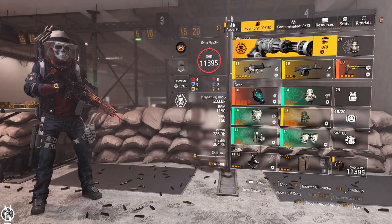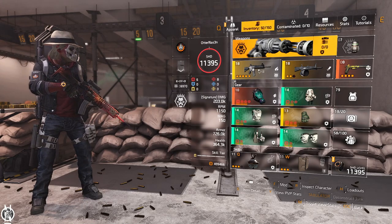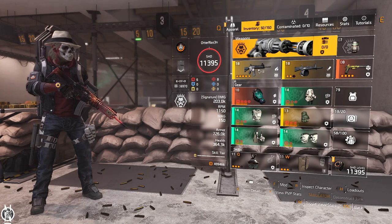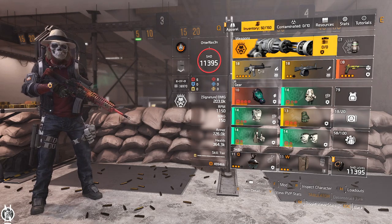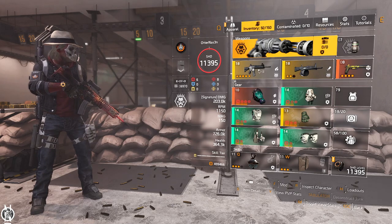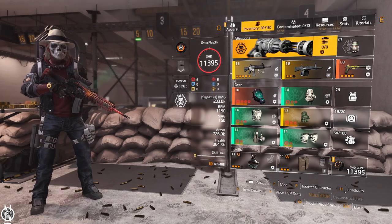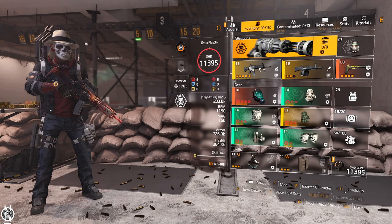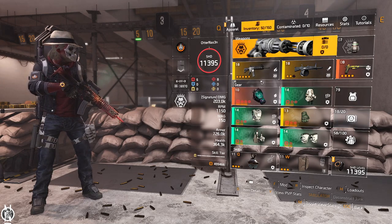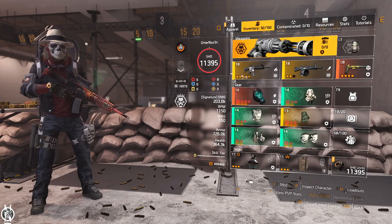You could also run this set with an SMG, which shoots faster and builds stacks quicker, but the damage is a bit lower and you must stay close since SMGs spread heavily beyond 20 meters and have very short damage drop-off range. In my opinion, an assault rifle is the way to go on Striker right now.